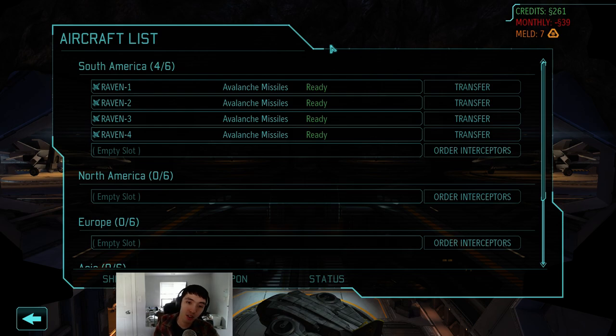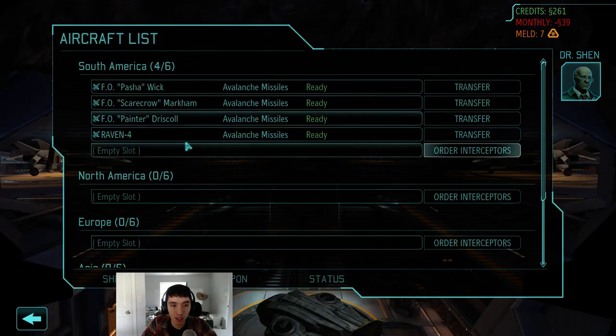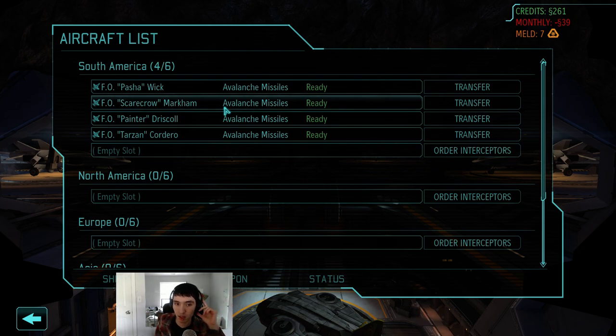Starting with March, you're only using avalanche missiles. Rename all your planes - each time a renamed plane shoots something down, that plane gets three percent aim and one percent damage. That's all you need for March. Typically two avalanche missile interceptions will take out a scout. Keep in mind: the more overkill damage you have, the less likelihood of getting a crash site mission. Avalanche missiles have a pretty high crit chance, so stingrays are a better bet if you want a mission. It takes roughly two avalanche shots to take out a scout versus four stingray shots, so stingrays are reserved for fighters.